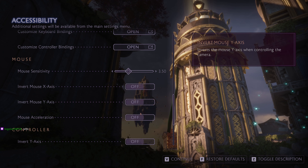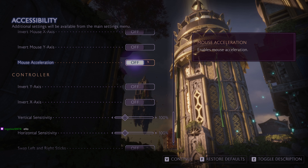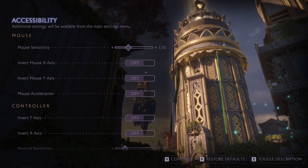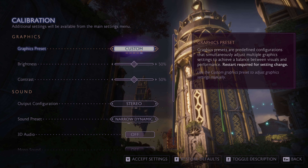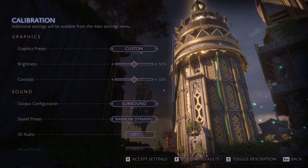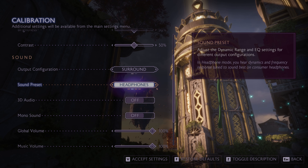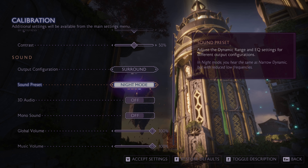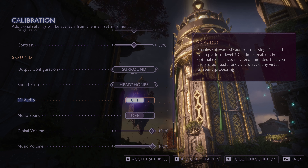Customised keyboard maps, mouse sensitivity — kind of hard to judge without being in-game, so we'll leave it at the defaults for the moment. Mouse acceleration is off by default — thank you, another option I loathe with a passion. Various controller options too. On to graphics presets. Sound presets: Stereo or Surround — I'll stick to Stereo. Narrow dynamics, Terrible Speakers, Headphone mode, Wide dynamic range, Night mode, Reduce bass — let's go with Headphone mode.